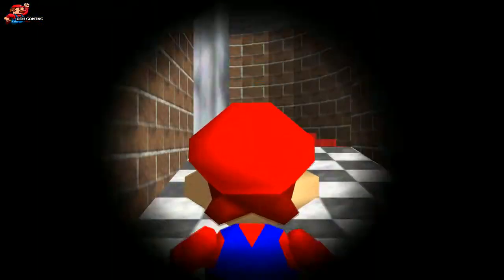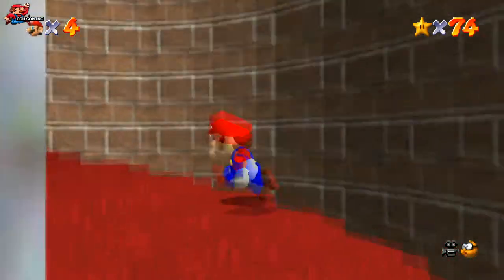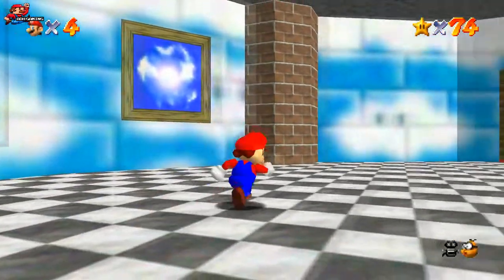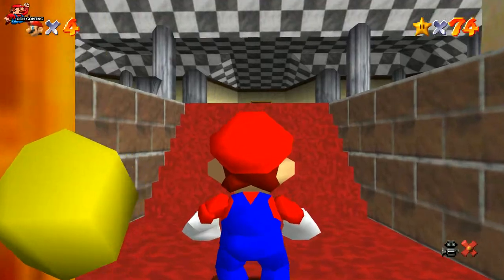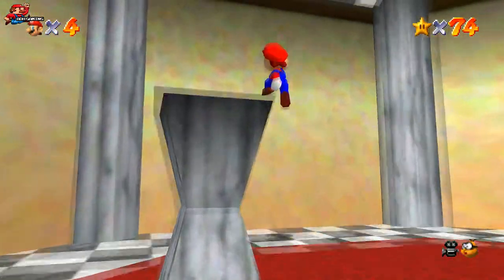Hey all, ADH here. If you're struggling to find all the stars in Snowman's Land, my guide will show you exactly where to find them. You must have beaten Bowser to get the key to access this part of the castle. Once you've done that, head towards this door. If you want to jump to a particular star, use the timestamps down below.